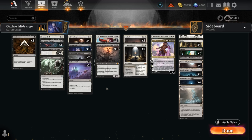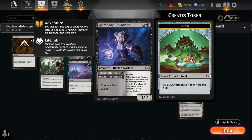Hello and welcome to another Standard Games video. Today we are taking a look at a pretty controlling black-white midrange deck that has a little bit of a token sub-theme, as well as a life gain and drain theme which helps set up our Gumdrop Poisoner, which is one of the build-around cards here.